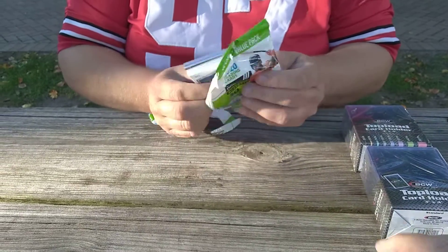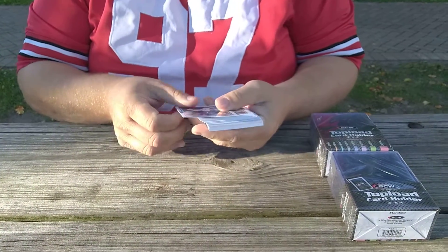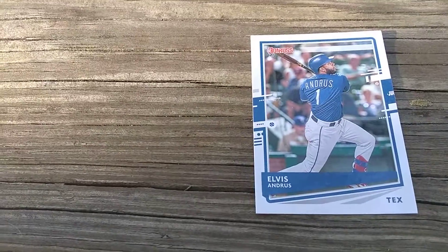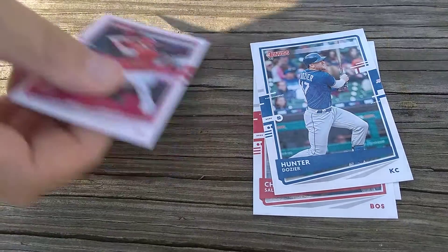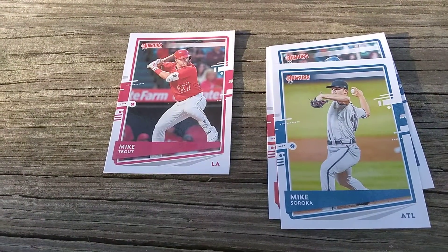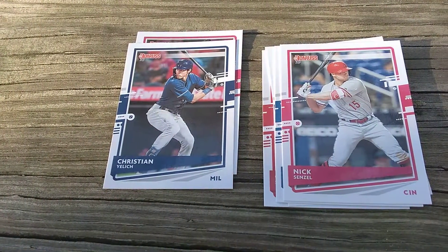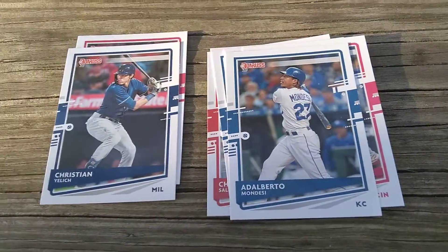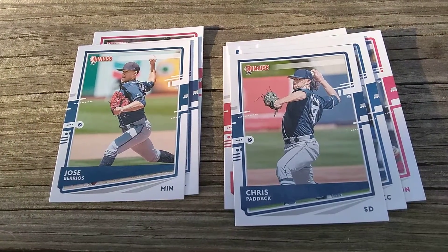Another beautiful day here in Ohio. Starting off with an Elvis Andrews card, Chris Sale, Hunter Dozier, Mike Trout, Mike Soroka, a nice Christian Yelich card, Nick Senzel — my Cincinnati Reds — an Alberto Manessi card, a nice Chris Paddock, Jose Barrios card — pretty cool — and a Tommy Farm.